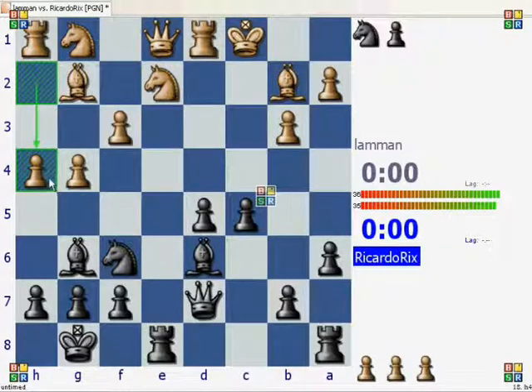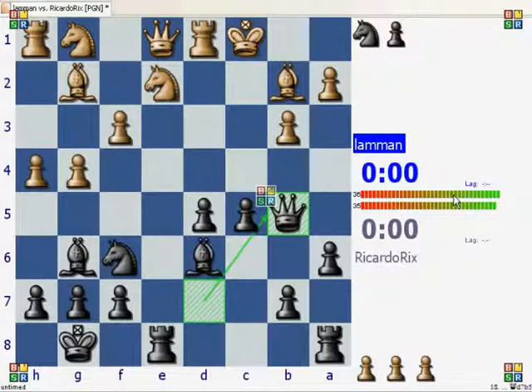After he moves h5, this bishop is trapped. His pawns are coming in on my king and I'm going to be in big trouble. So I look to see how to defend my bishop. If you can try and find the move here — I'm not pausing the video — it's queen to b5. What I'm trying to do is thinking about bringing my bishop to d3.